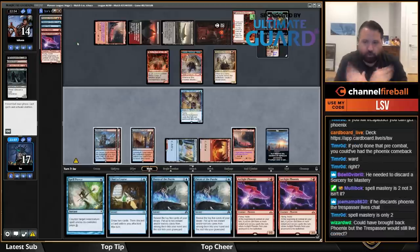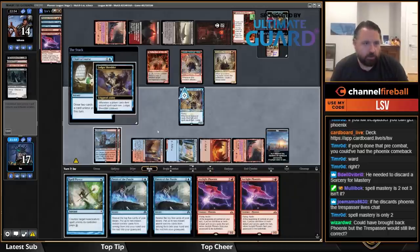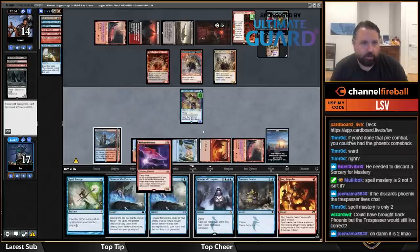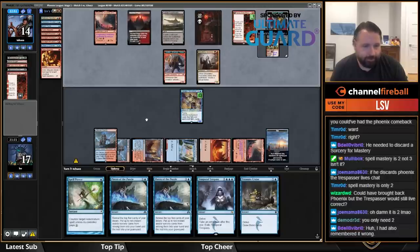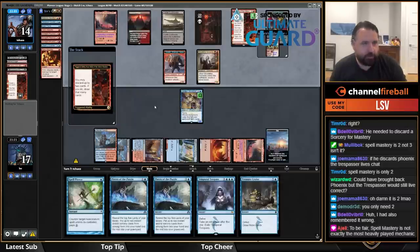I stand corrected — Spell Mastery is only two, not three. Let's go: discard Phoenix, Chart a Course, Phoenix kills the Reflection because that's more dangerous. Next turn I think I'll want to Pieces of the Puzzle into Trespass or something. I'm not too worried about their Blood Tithe Harvester — I have three Phoenixes.